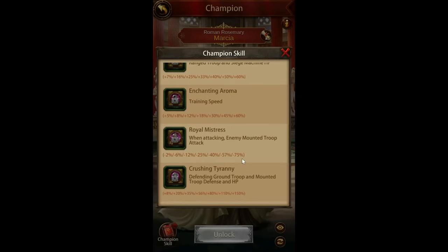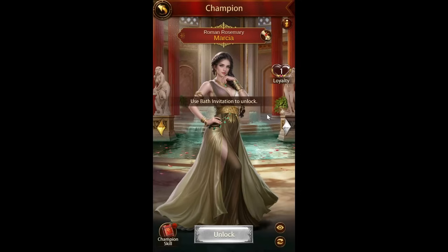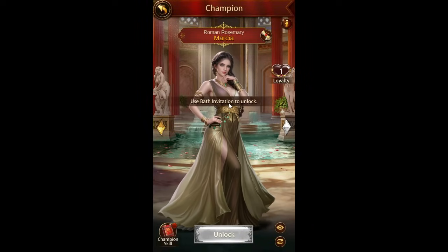Attacking debuff is not super important. Training speed is not super important given the amount of training speeds you can get from buildings and Cerberus. This is pretty decent defending ground troop and mountain troop defense and HP, but it's pretty similar to ones we already have. So it's really this first one that I'm a little bit excited for. There is also a skin for this champion, I believe, though it's not showing up for me right now.